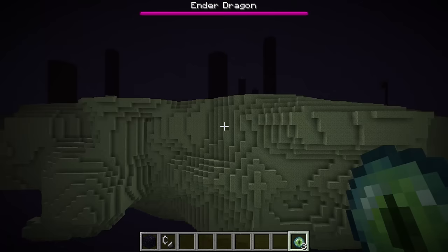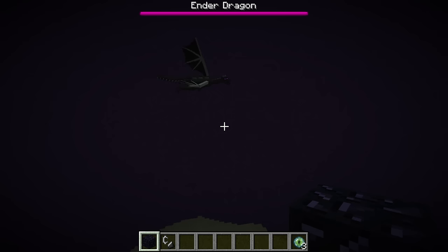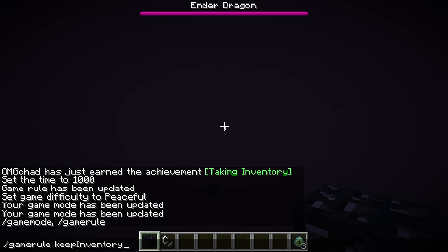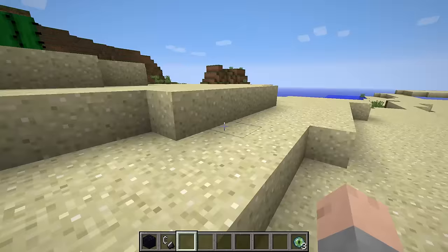And there is still one more portal. In order to get it, we have to fight and kill the dragon. Once you kill the dragon, there will be another End portal with the dragon egg on top of it. That portal will take you back to the overworld, and it won't drop you off at the same place. If we fall down into the void, we will kill ourselves even in creative mode — with keep inventory set to true — and that will allow us to respawn at the world spawn or at the last place that you had slept.